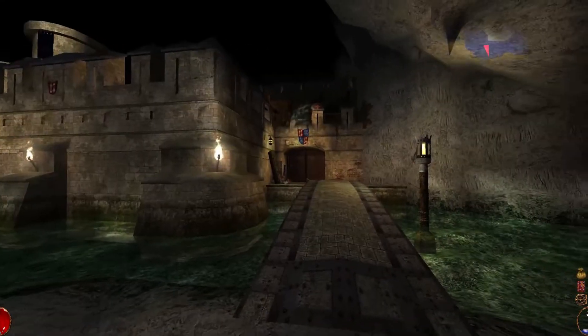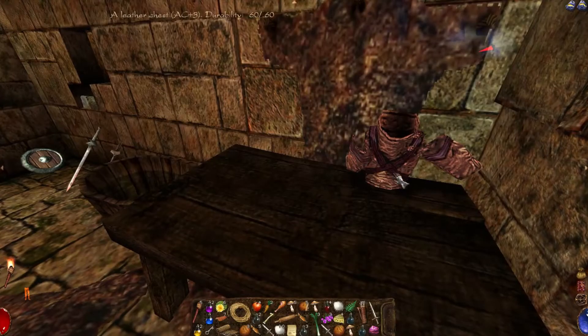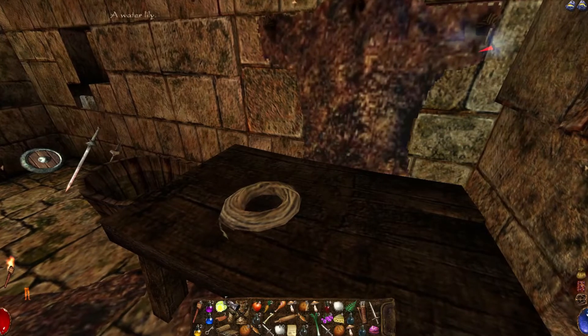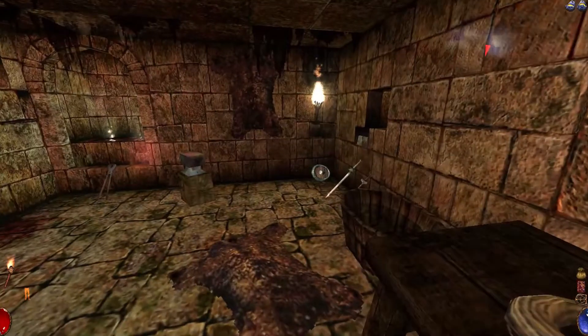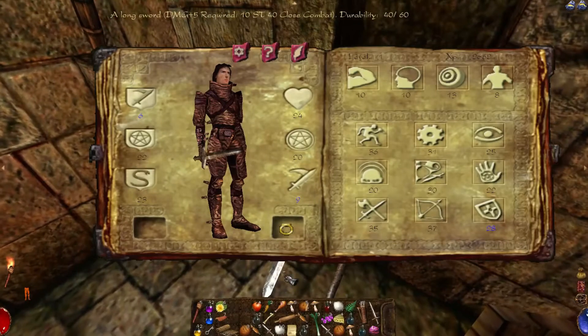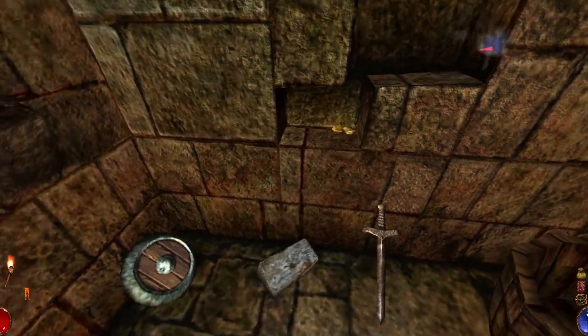The game also has some uncommon interactivity elements. You can pick up items and add them to your inventory, or take them out of your inventory and leave them on the ground. But beyond that, you can also just pick up and move items around the environment, and the items can actually be influenced by the environment as well. Stones and keys can be moved around to solve puzzles.